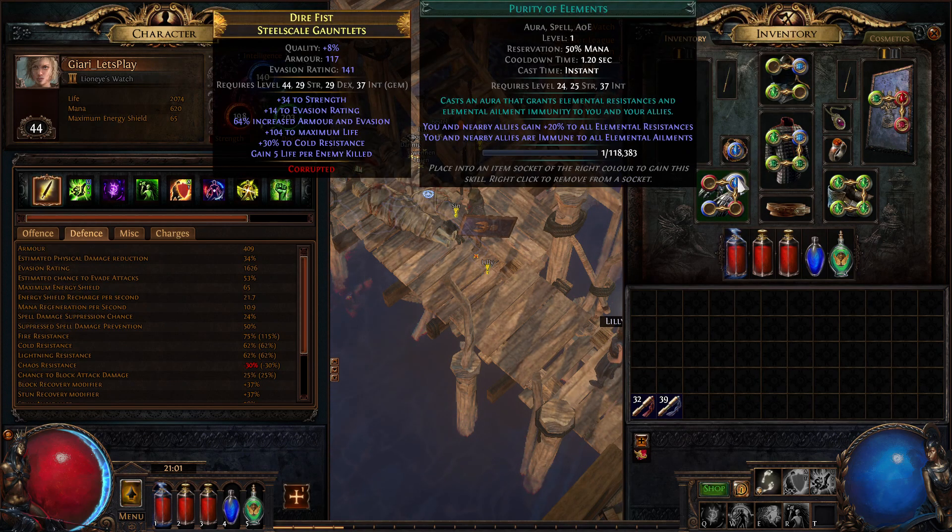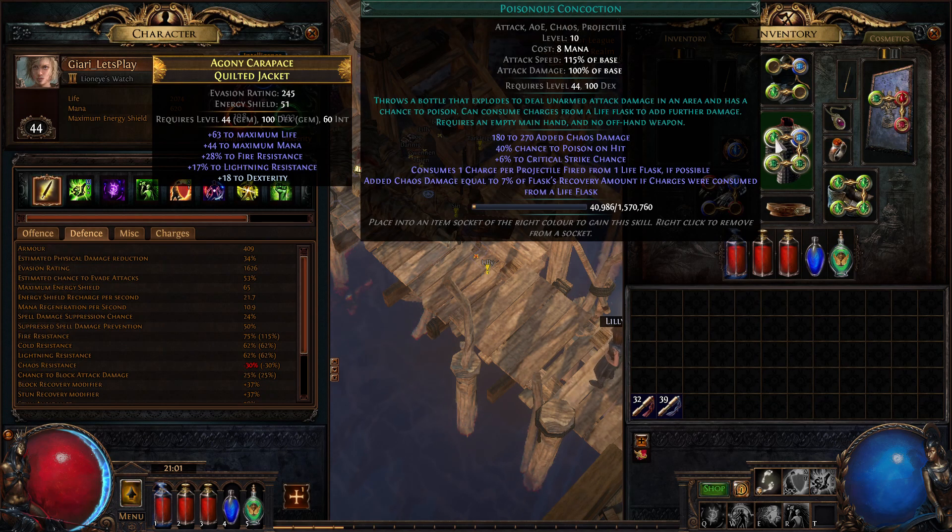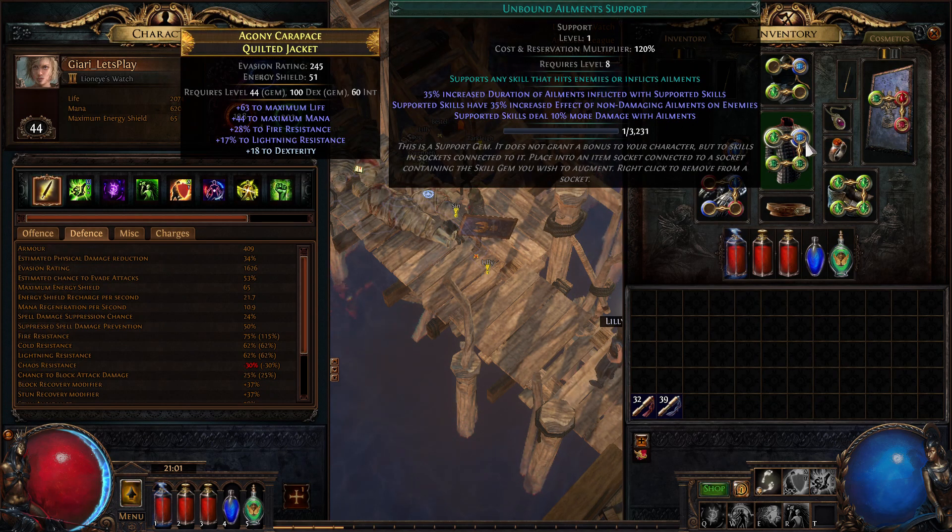Purity of Elements is such a nice all-around aura and it's so much easier to manage getting your resistances sorted. Plus it gives you immunity to all elemental ailments, so you don't have to worry about opening those strong boxes. That's really the only thing I've changed on the aura side.